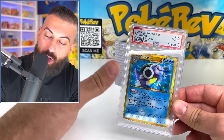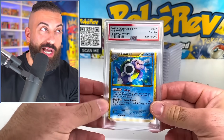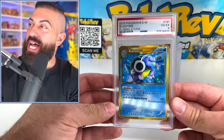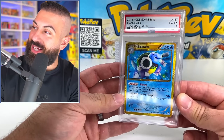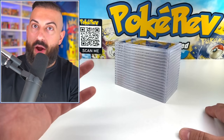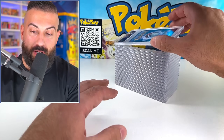It costs $15 to grade each one of these. So we got $65 plus $15 grading — that's $80 total — and the PSA 4 value is around $80. So we got like $10 in value on this Blastoise. We'll take it. Remember, there's Gold Star Mew here, there's Charizard, there's Shining Gyarados — there's like a lot of crazy stuff in here.